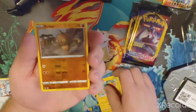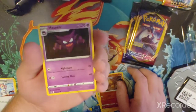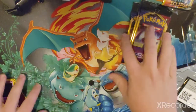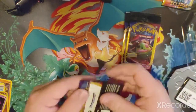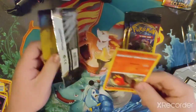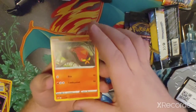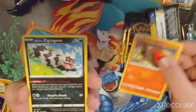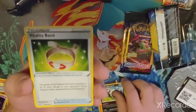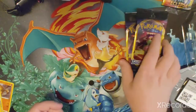Next up: Chinchou, reverse holo Ball Guy, and a Haunter. So far nothing super crazy, but that's all right — just here kicking back enjoying these card artworks. Next pack: Sizzlipede, Zigzagoon, and Vitality Band. Gotta have that Vitality Band.